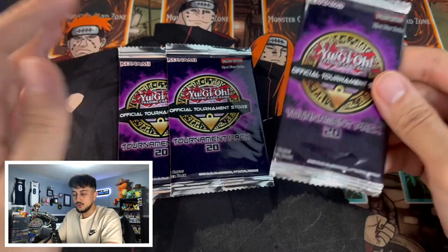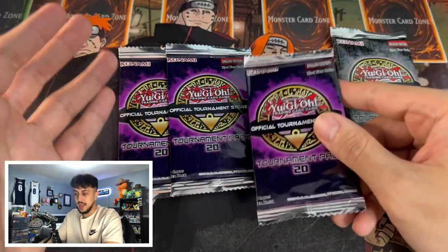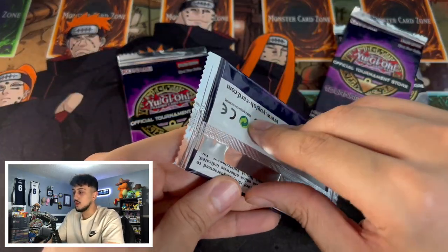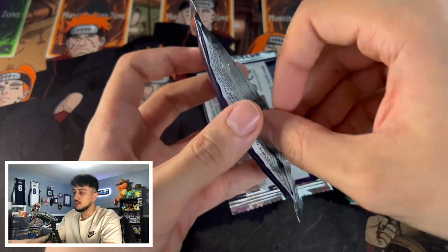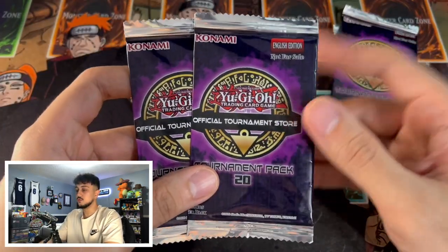I don't think they're fake because I got them from a local store, so I have to assume Konami gave them to the store. And they're still sealed — you can see they're still stuck to the pack at the edges, so they're definitely not resealed. That's where my confusion comes from — I think these are definitely genuine error packs.